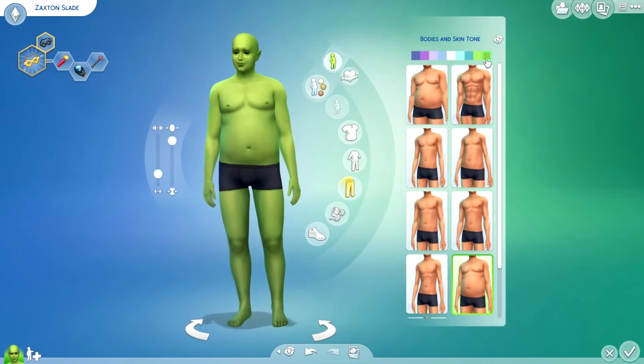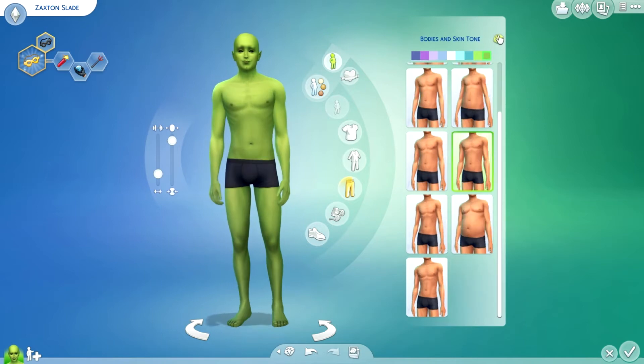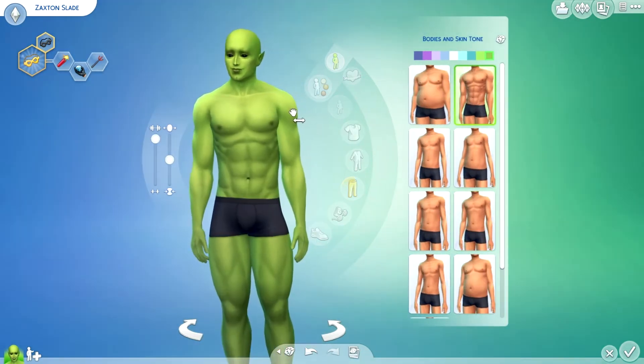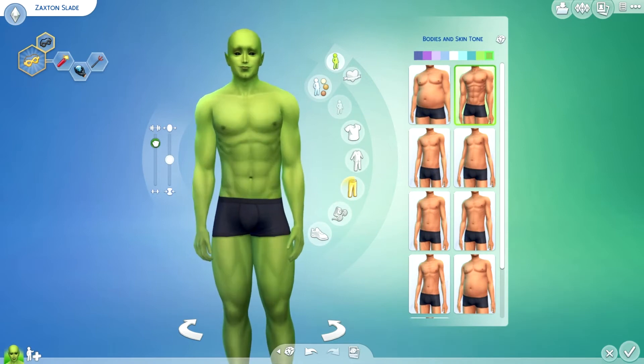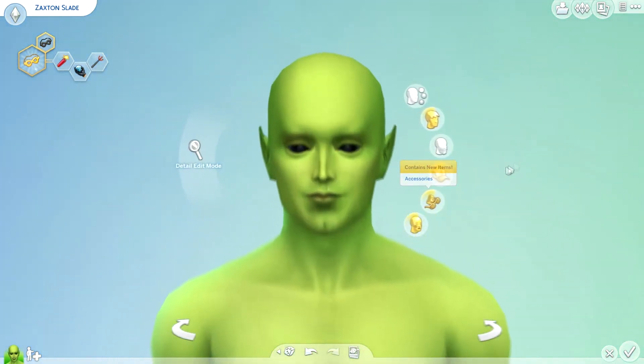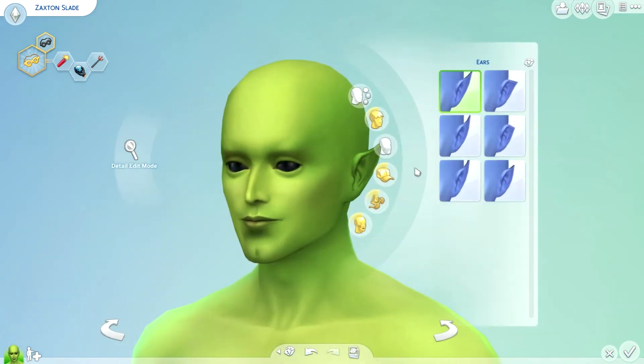Now time to change his body. I'm thinking really muscular — he's going to be green, the darker green. Yeah, definitely really muscular. I don't know why his shoulders are so big, I don't like it that big, so I'll bring it down just a little bit. There we go, I think that's good.